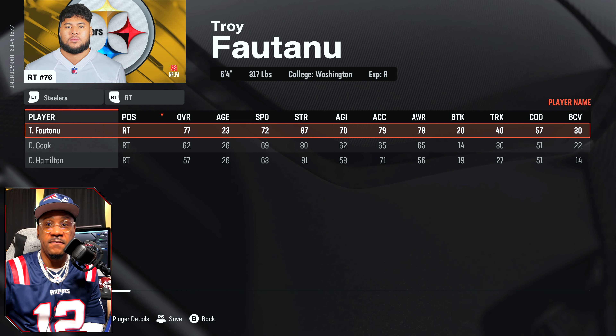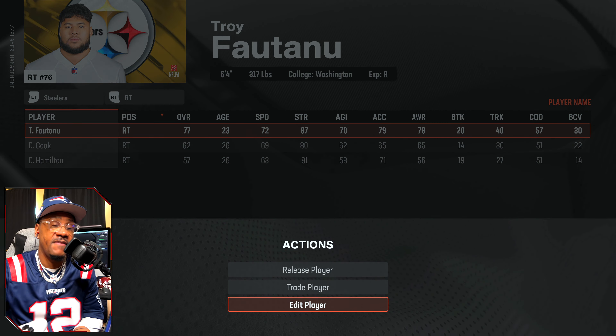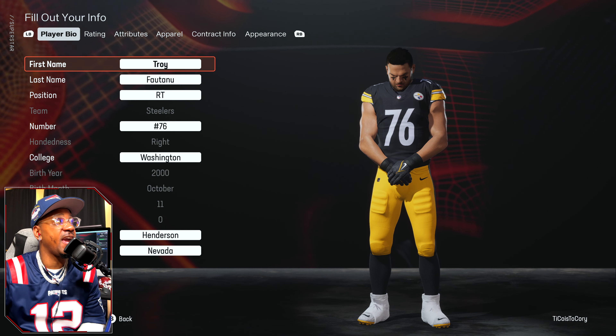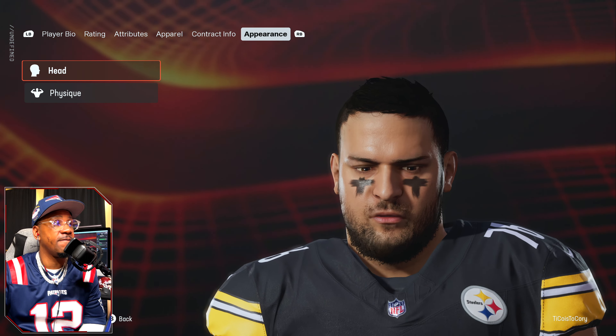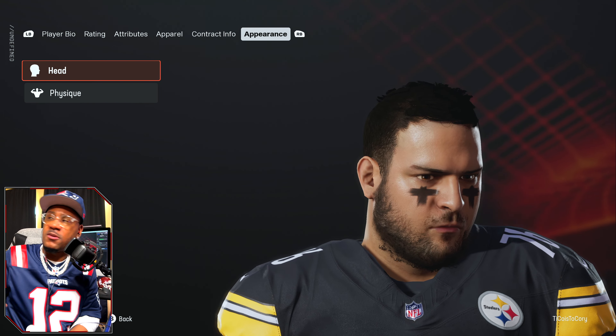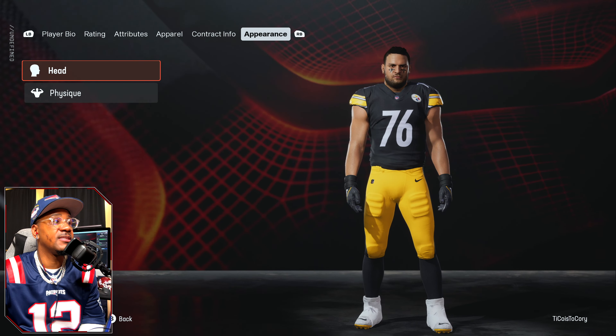The twentieth pick — Troy Fautanu, right tackle out of Washington, plays for the Steelers. A lot of the Samoans and Usas have face scans in the game, but this does not look like Troy Fautanu — this is a placeholder. Let's jump to the next player.